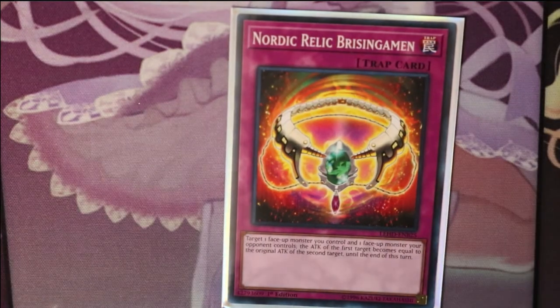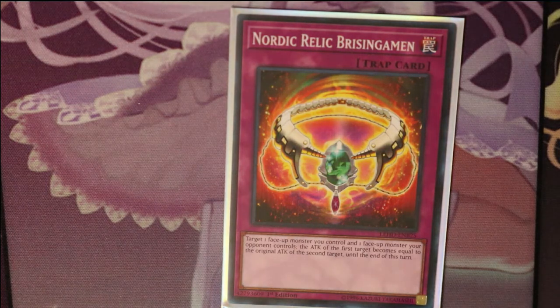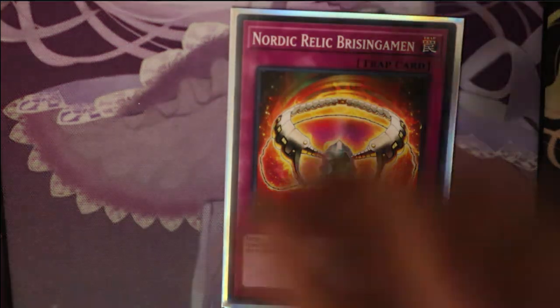One Nordic Relic Brisingamen. Target one face-up monster you control and one face-up monster your opponent controls. The attack of the first target becomes equal to the original attack of the second target until the end of this turn. So if your opponent tries to run over one of your monsters, you make them equal attack and they clash.